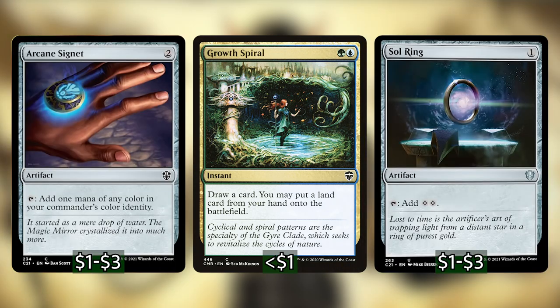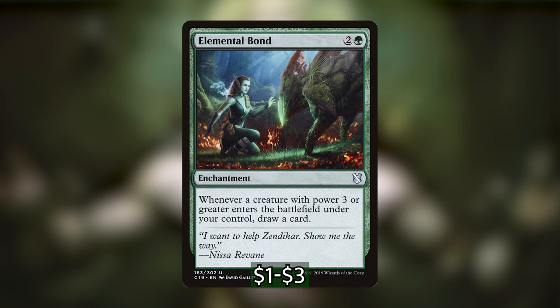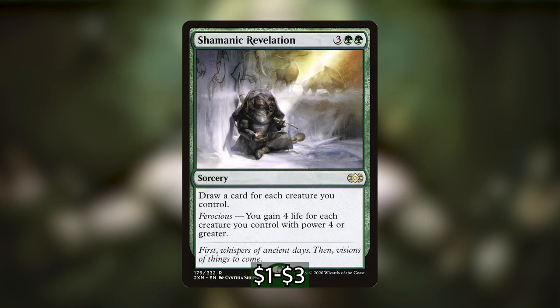Moving on to our ramp section: I want to start with Beast Caller Savant. It can tap for one mana of any color but only to cast creature spells, which is great for getting our commander out. The most important part is that it has haste — if we make a bunch of copies of this we have a whole bunch of mana available for a big creature in hand, or we can surprise attack someone. We also have Fyndhorn Elves, Llanowar Elves, and Maraleaf Pixie as mana dorks.